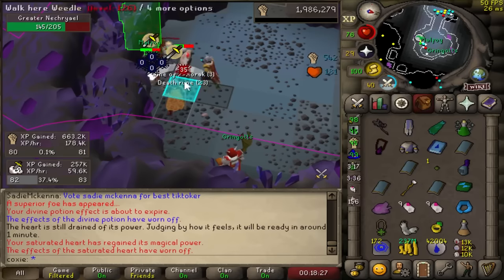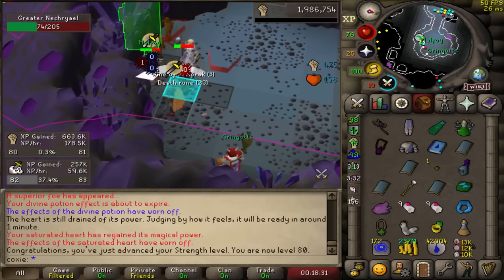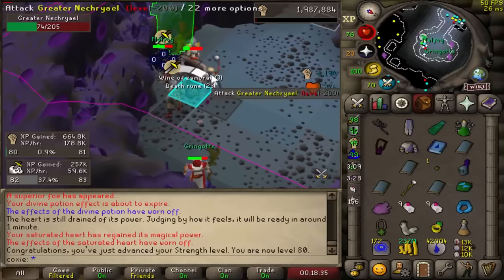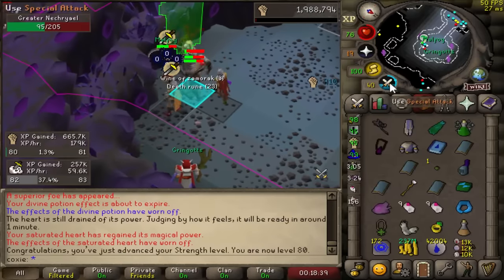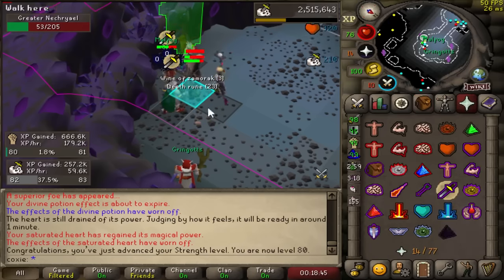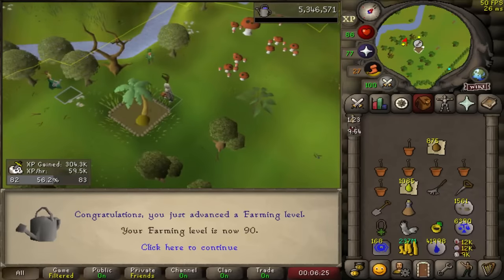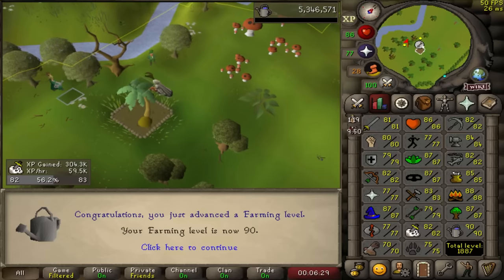With constant Chalice specs on these mobs, it should be pretty good and these levels should start flying up. This Chalice is beautiful. We are still on the same day - we've gone from 80 to 82 slayer and 75 to 80 strength. We're averaging 178K strength XP per hour today, just Chalice speccing Necreal and dust devil tasks along with other regular slayer tasks. This is insane. 90 farming - the first level 90 on this account.